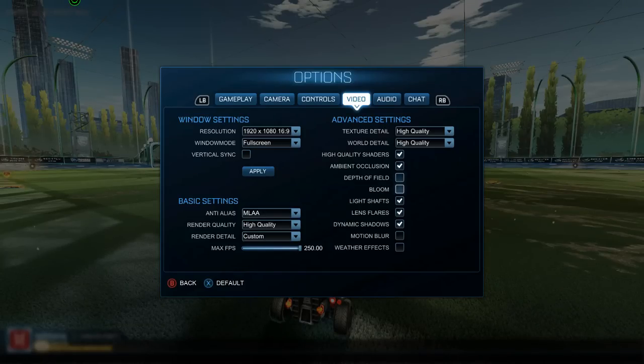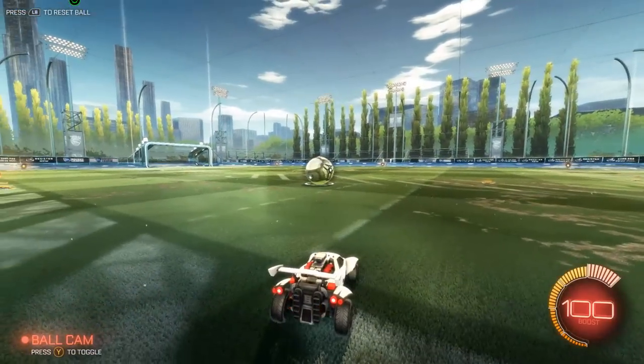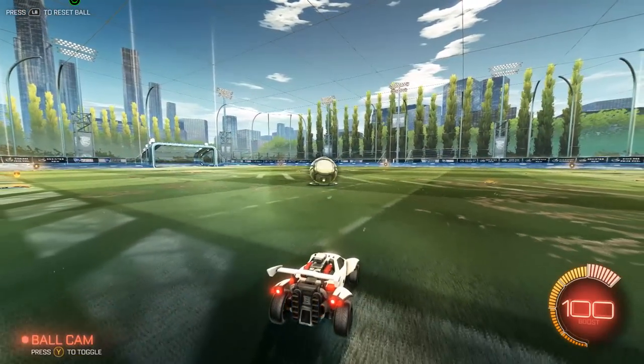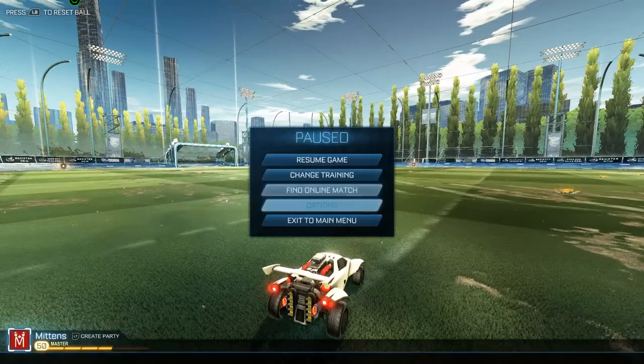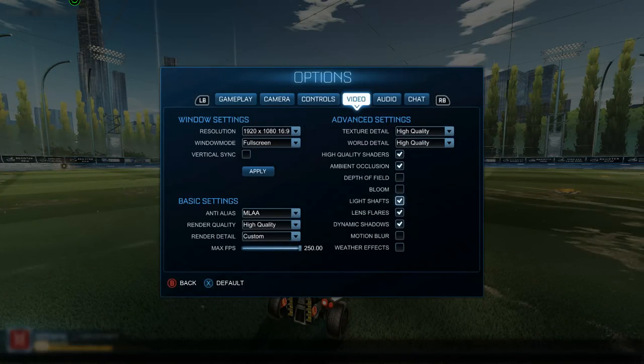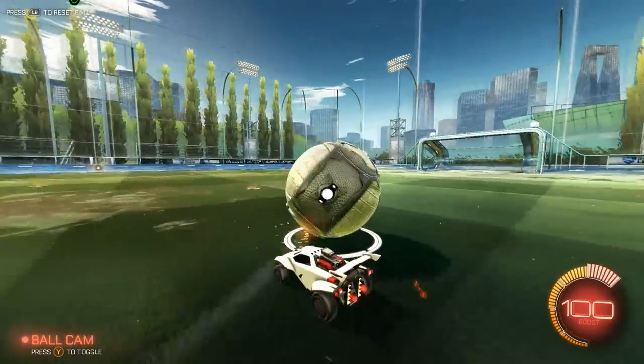Switching over to my video settings — when I'm recording I put texture detail and world detail on high quality, shaders on high quality. Ambient occlusion is on. Depth of field and bloom I turn off because I find those annoying — depth of field blurs the screen around the corners of the map to give depth, and bloom makes lights appear much brighter with a bloom effect. Light shafts help with lighting in the arena, and lens flares do something similar. Dynamic shadows is on, which controls the shadows around the map.